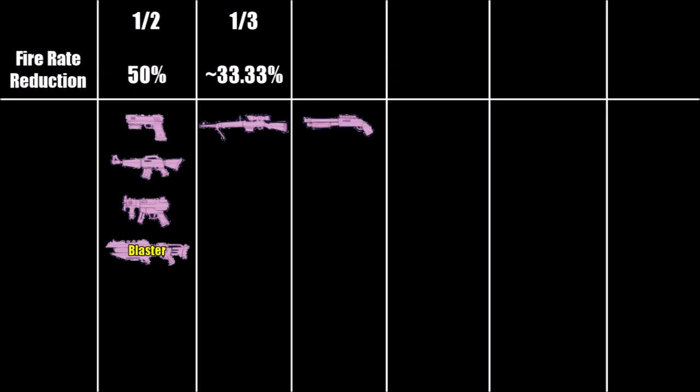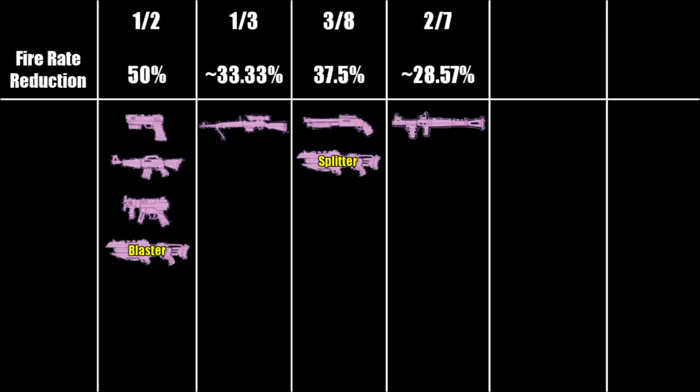The fire rate reduction is multiplicative to other fire rate modifiers, meaning it reduces your current fire rate by a specific amount and can't easily be made up for with fire rate buffs. Pistols, assault rifles, SMGs and blasters have their fire rate reduced by 1/2 or 50%. Sniper rifles have their fire rate reduced by 1/3 or 33.333%. Shotguns and splitters have their fire rate reduced by 3/8ths or 37.5%. Rocket launchers have their fire rate reduced by 2/7ths or roughly 28.6%.